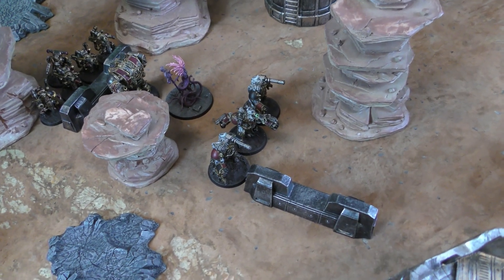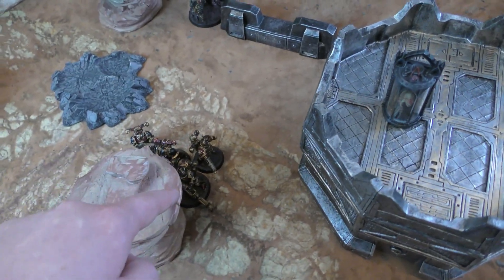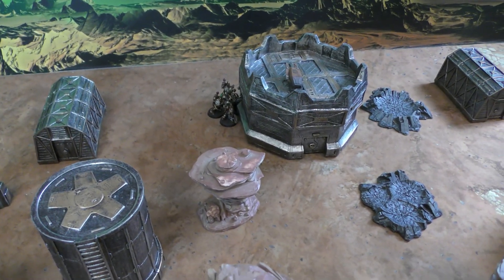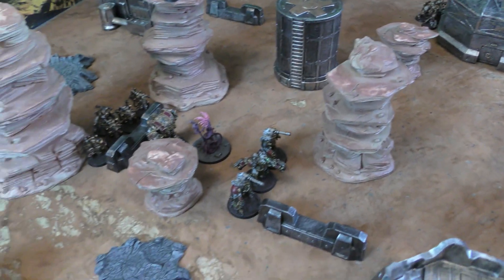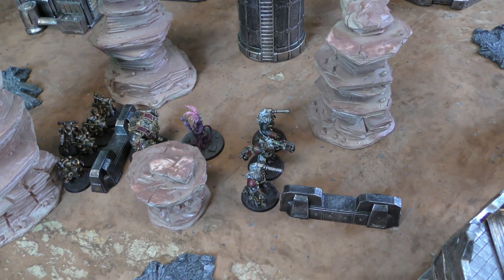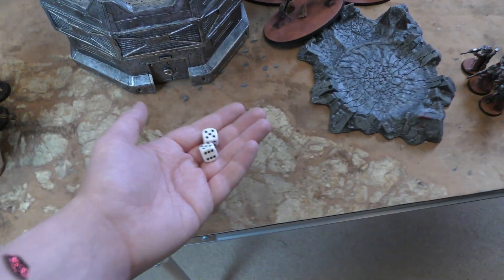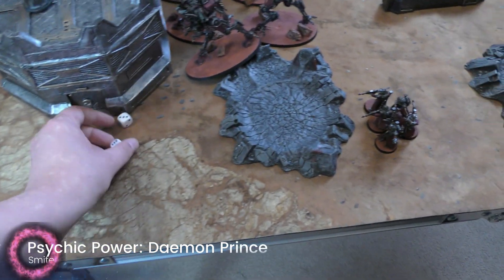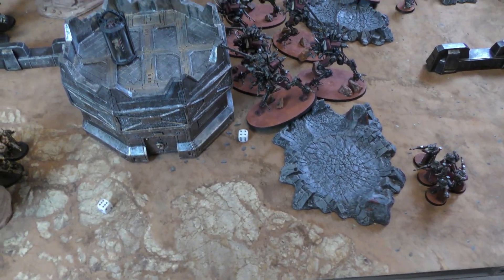Into movement: the Obliterators have moved up to get the Rangers in range. We can't really stop being charged potentially next turn so let's come forward. These Chaos Space Marines moved up. Everything here stayed still, and I advanced those Chaos Space Marines to try and get on the objective, but I didn't roll enough so they're going to sit at the foot of that building. That's the end of movement. Going straight into the Psychic phase — I have Diabolic Strength on the Demon Prince but I'm not going to use that. Going straight to Smite, targeting the Dragoons. We get D3 Mortal Wounds — two Mortal Wounds on a Dragoon.